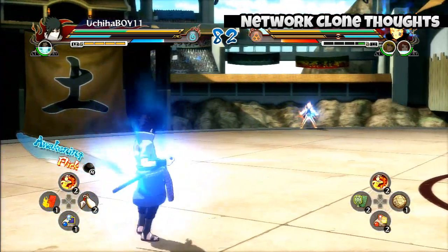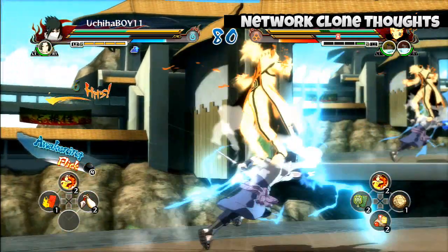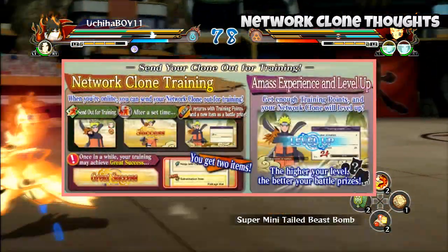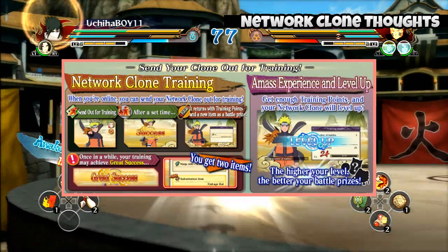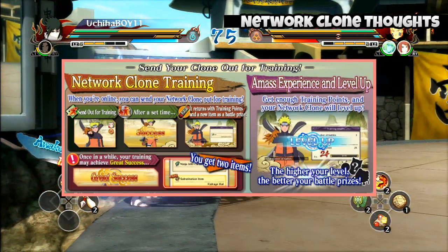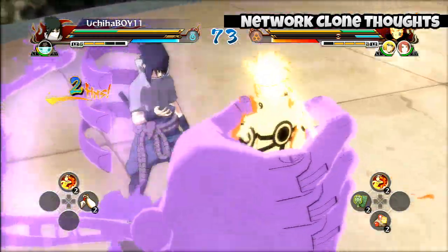You could be randomly playing tournament or world tournament mode on single player and someone's network clone could just choose to attack or challenge you in the middle of your game. The general logistics are that you send the clone out for training, and after a minute he comes back with training points and most likely a new item and battle prize.